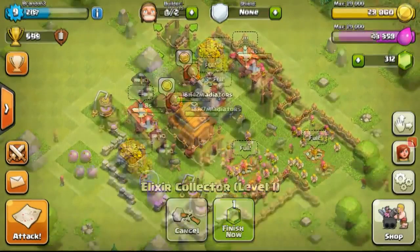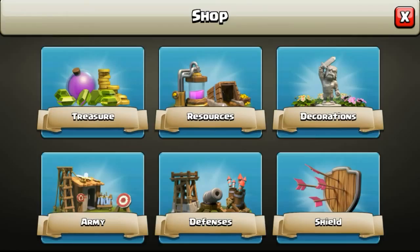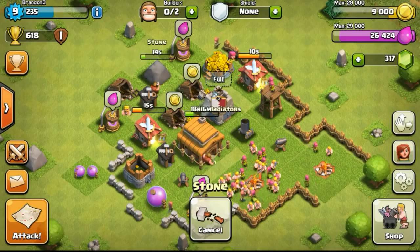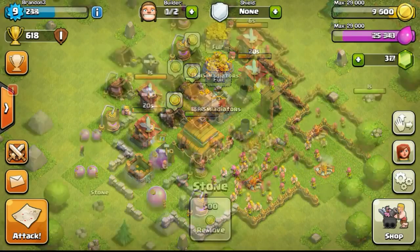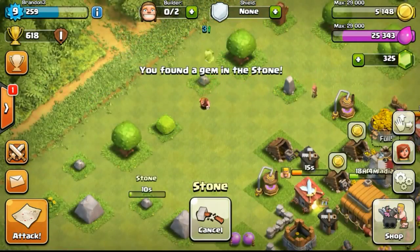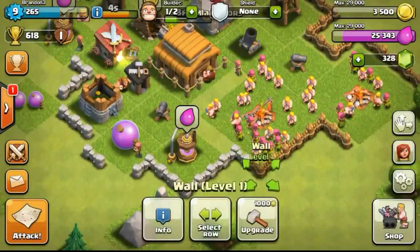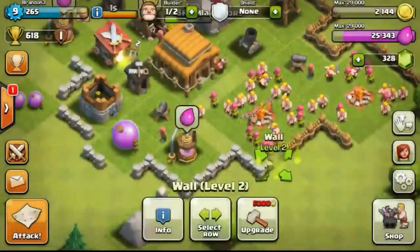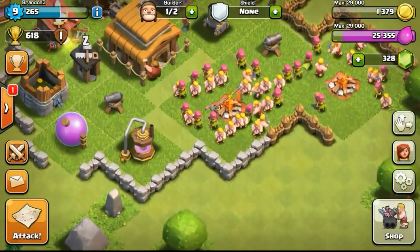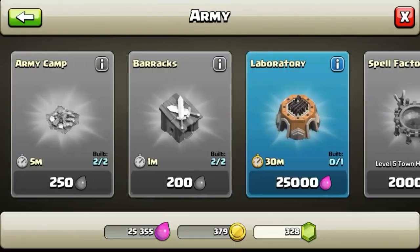Doing more upgrades and buildings - getting more elixir collectors. The main things to focus on right now are resources, resources, and resources. Trophies really aren't that important at this stage because you just want to upgrade your base to make it strong. If you push to Crystal League at 4,000 trophies with a low-level base and go offline, people will just 3-star you easily. It's not recommended to go to such a high trophy range at a low town hall level - better to stay in Bronze for now.